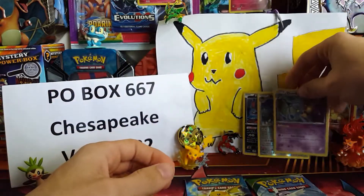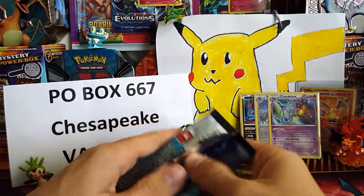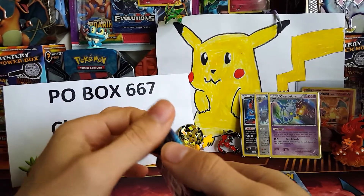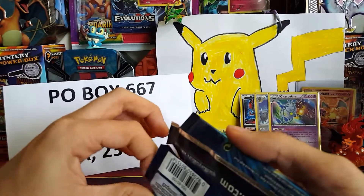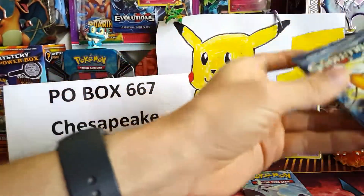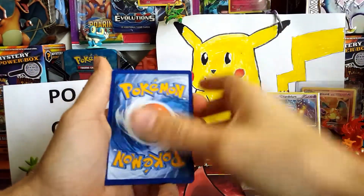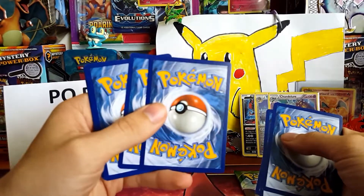We'll tally up a point system after both blisters and it'll also be viewers' choice — so if you see your favorite Pokémon like Chandelure, that could be your reason for voting. Let me know in the comments who won, Eevee tile or Xerneas. The next pack looks a bit beat-up — you can't really see it on camera but you can feel the texture. Let's get into the Evolutions pack.